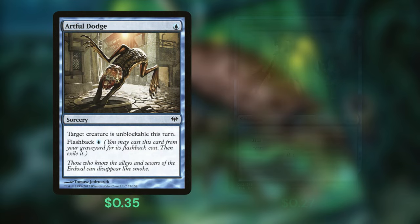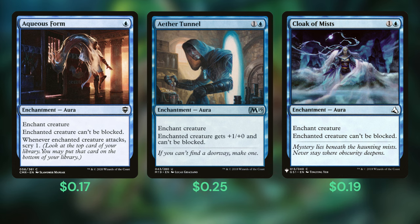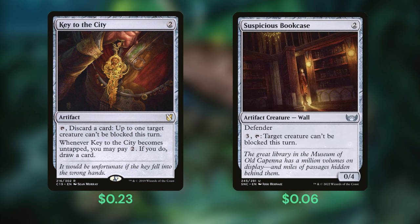Artful Dodge and Distortion Strike are cheap ways to make the Pride slip through while allowing a second use through flashback and rebound. Aqueous Form, Aether Tunnel, and Cloak of Mists are auras that grant a more permanent unblockable solution. Key to the City offers a reusable option while also drawing us a card — however, if we get a hit in and draw those 15 cards, we won't need that extra card and won't miss the one we pitched. Suspicious Bookcase offers another repeatable effect, although that 3 to activate is a steep price alongside the 4 we pay for our commander's ability. Good thing we talked about ways to get that cost down.